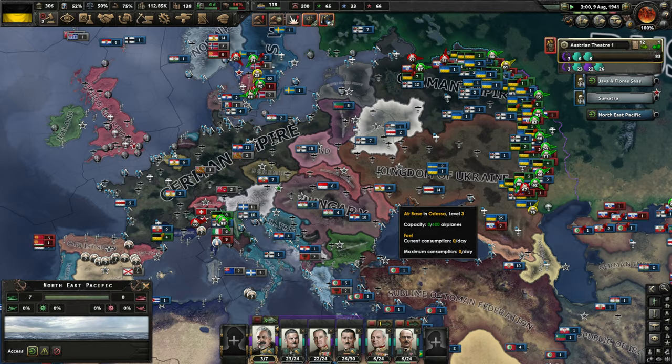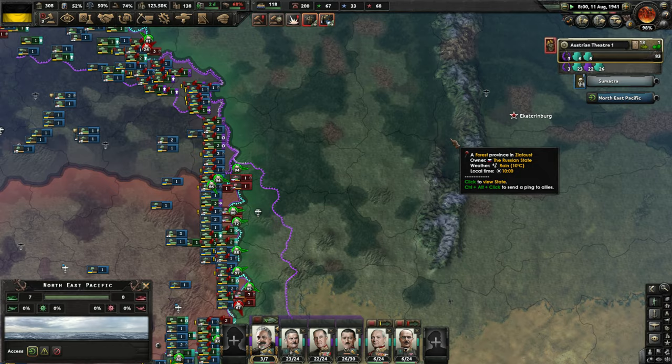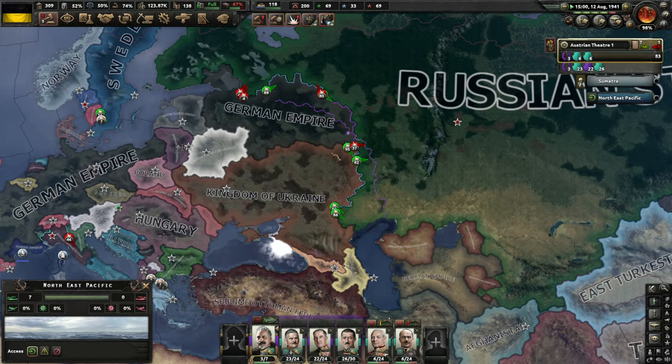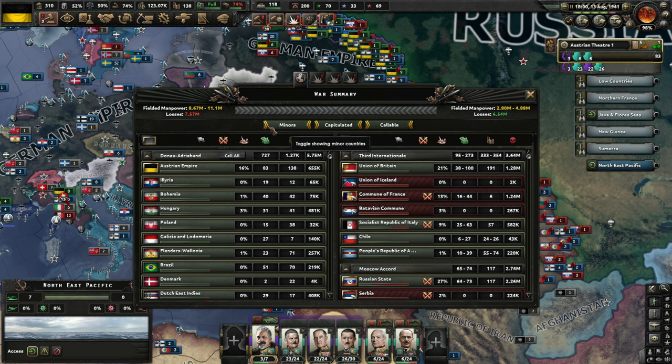Welcome back everyone to Hearts of Iron 4 as we continue this playthrough of Kaiserreich as the nation of Austria. We are well into Russian territory and expecting to win here. Ekaterinburg is now the capital of the Russian state, and we are moving fast toward that capital. We have significantly more casualties — about a million more than the other side — but we are pushing in on a 3-to-1 manpower advantage at this point.